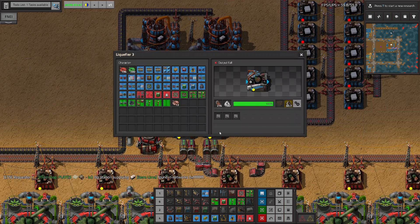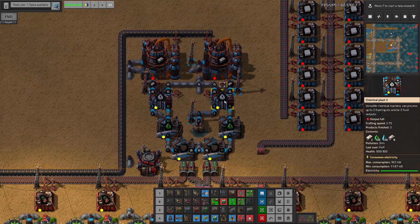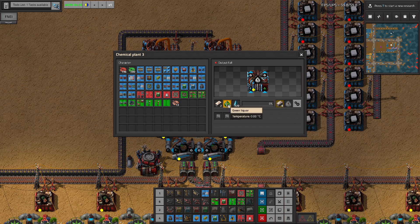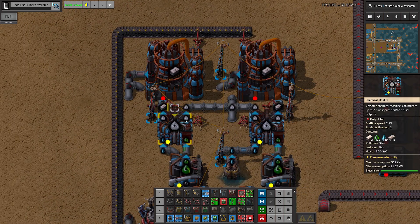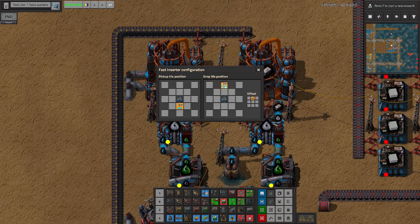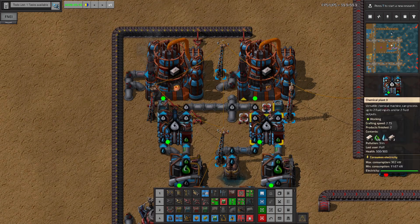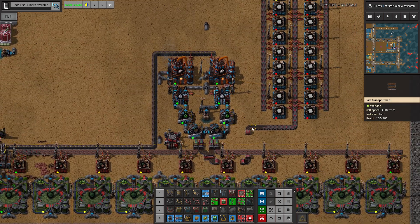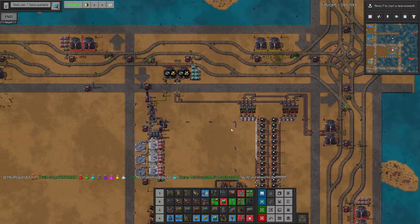It's not working. So we have a lot of black liquor — it's getting converted into green liquor. I remember I didn't finish, right? Because we need to feed stuff from here over here. So how do we do it? Like this, I think. Okay, now it should actually work fine. Yep, awesome.